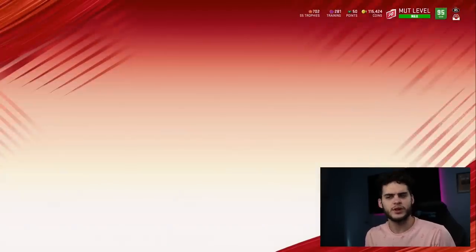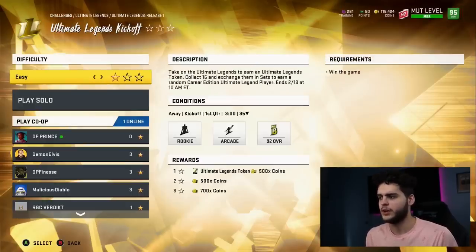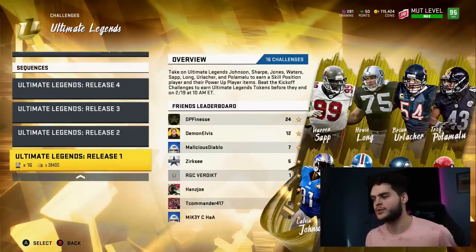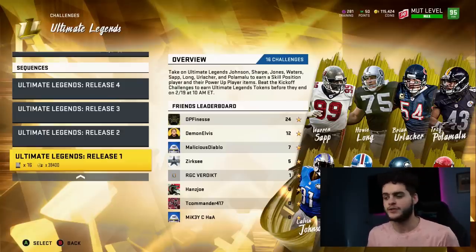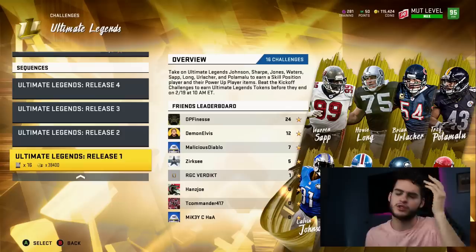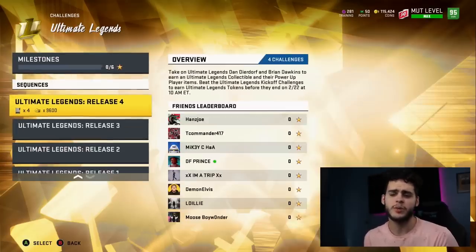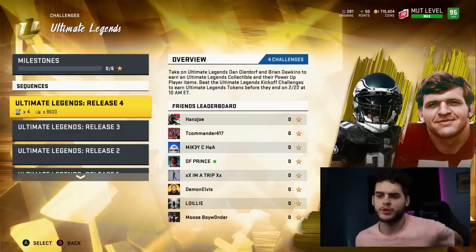The kickoff ones are full games — 3-minute quarters. If you put the shot clock on and just run the ball, you can get them done very simply. There's no prereqs. If there is a level unlock and you have existing farm accounts, just use those. In total, to get 5 accounts done, it will take you about 40 full-game solo challenges. That's not as bad as it sounds — each kickoff game is maybe 8 minutes with 3-minute quarters.